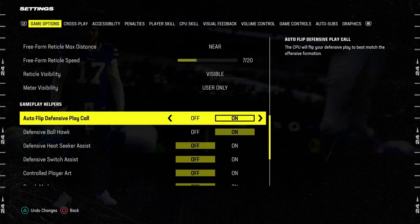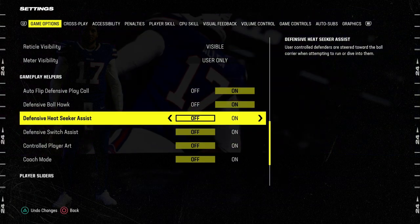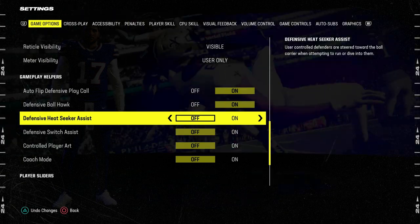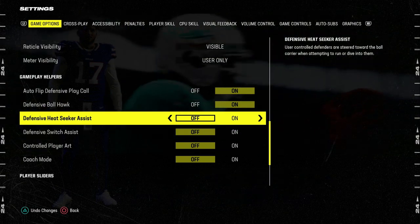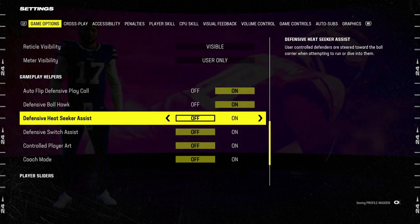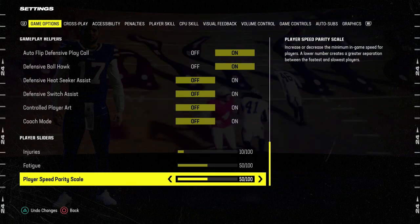Lastly, gameplay helpers — this is always really important. Ballhawk: you've got to make sure this is on. Everything else I turn off, but the run game is really good. One thing you might be able to do to help stop the run game a little bit is to put Heatseeker on. But those are the best settings and what to do first in Madden 24.